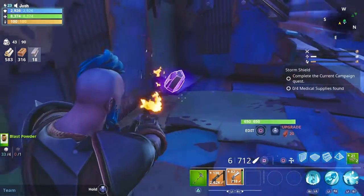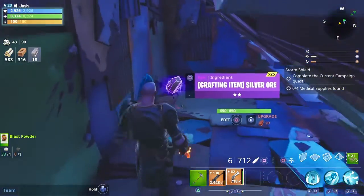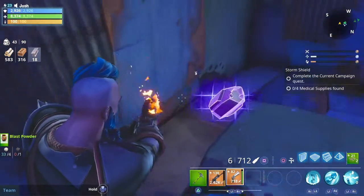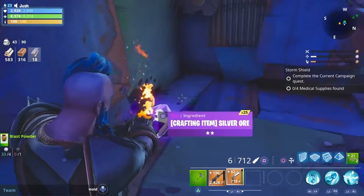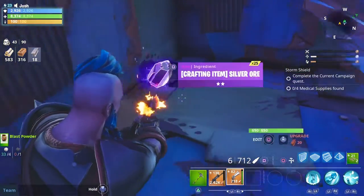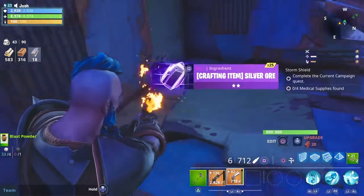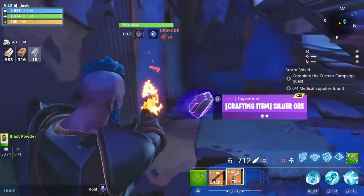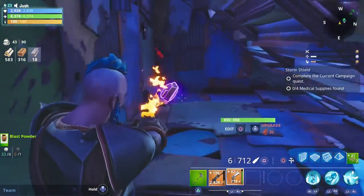Before we get into this video, I just wanted to say I've got a 25 silver roll giveaway. The first person to comment 'I want this silver' and put your Epic Games ID — you've got to be on PS4 — and I'll get into the game and give you the silver.